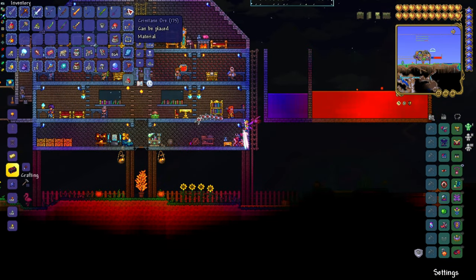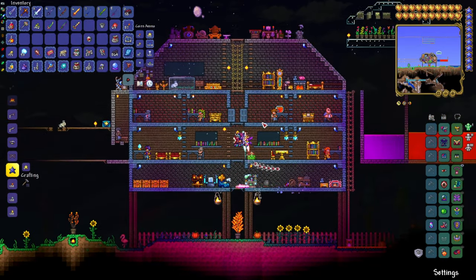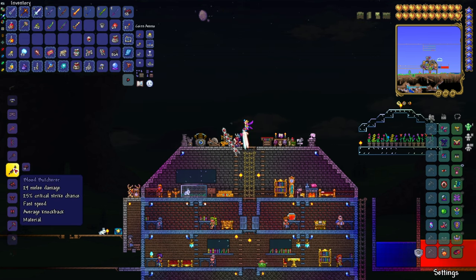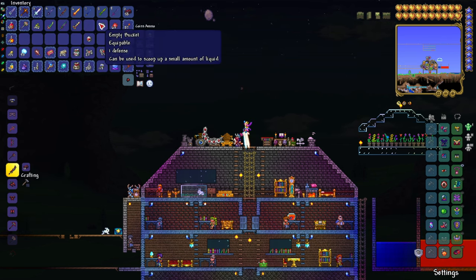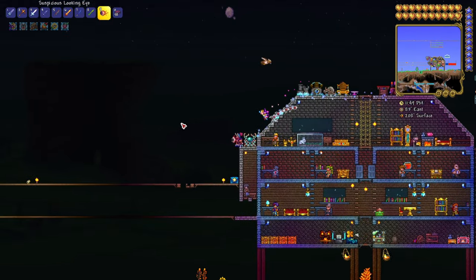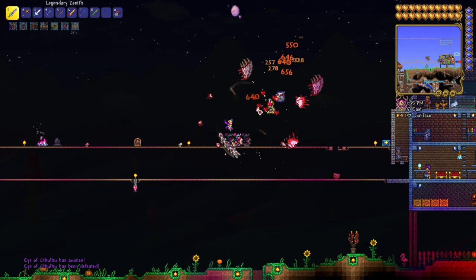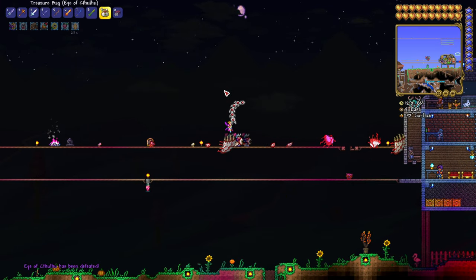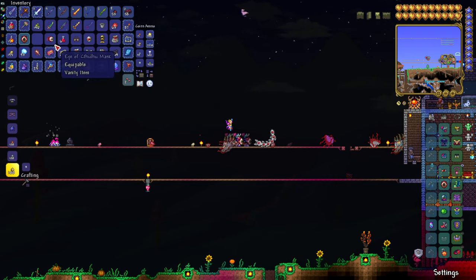Now I'm going to show you how to make the Night's Edge. To get the Night's Edge, you need Crimtane Bars to make the Blood Butcherer. In a Corruption World, you'll get Demonite Bars for the Light's Bane instead. You turn the Crimtane Bars into the Blood Butcherer, which is the first ingredient for the Night's Edge. To get these ores, you need to kill the Eye of Cthulhu — he'll drop the ore in a Classic World, or you get it from his goodie bag.